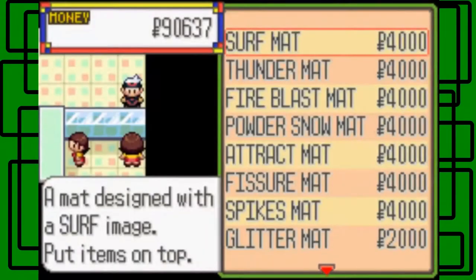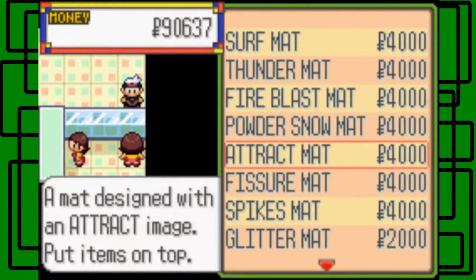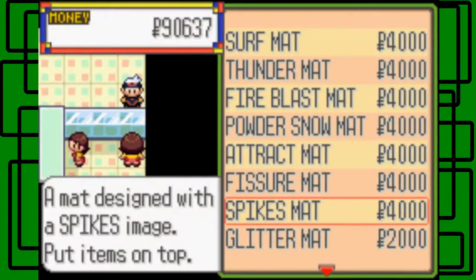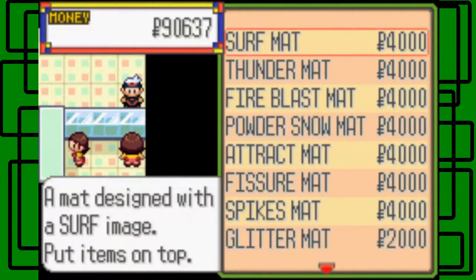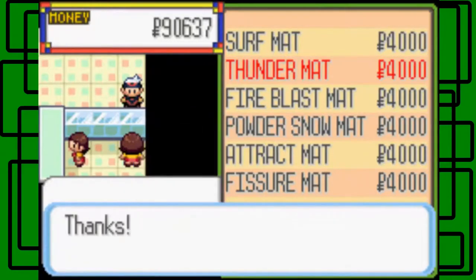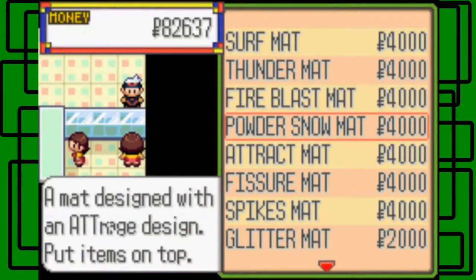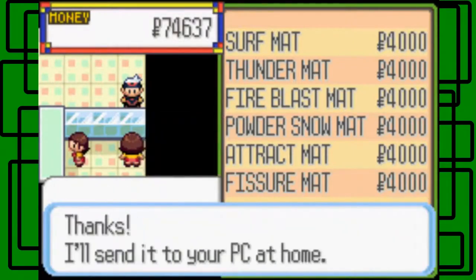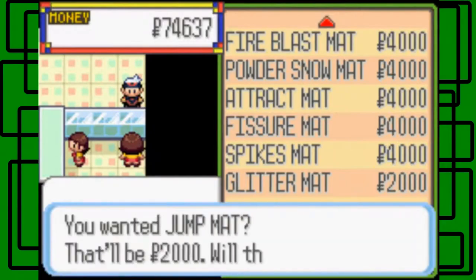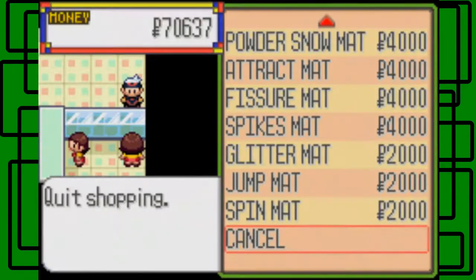They also sell mats: a surf mat, thunder mat, fire blast mat, powder snow mat, track mat, fissure mat, spikes mat, glitter mat, jump mat, and spin mat — ranging from two thousand to four thousand Poke dollars. I'll buy a thunder mat, fire blast mat, fissure mat, spikes mat, jump mat, and spin mat. I'm buying one of each of those.